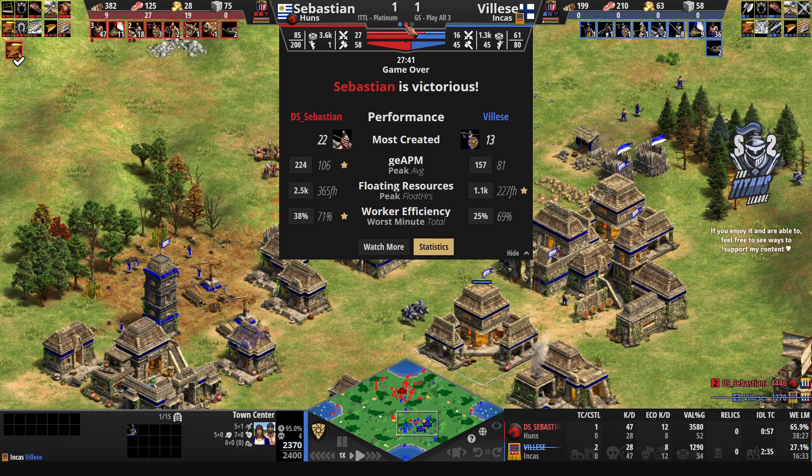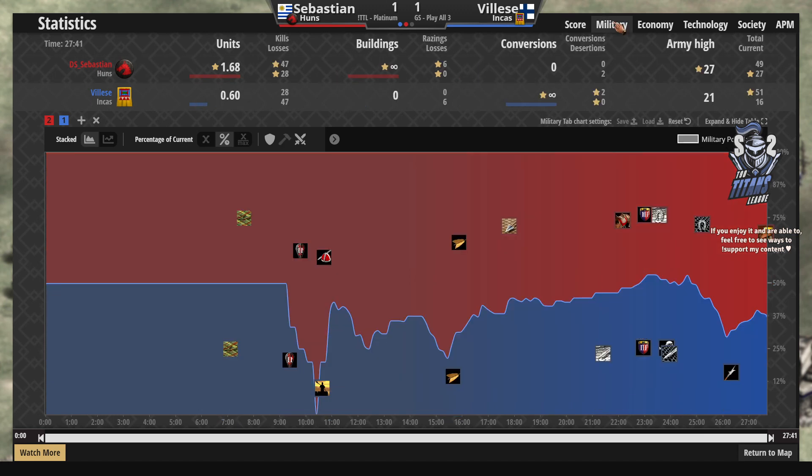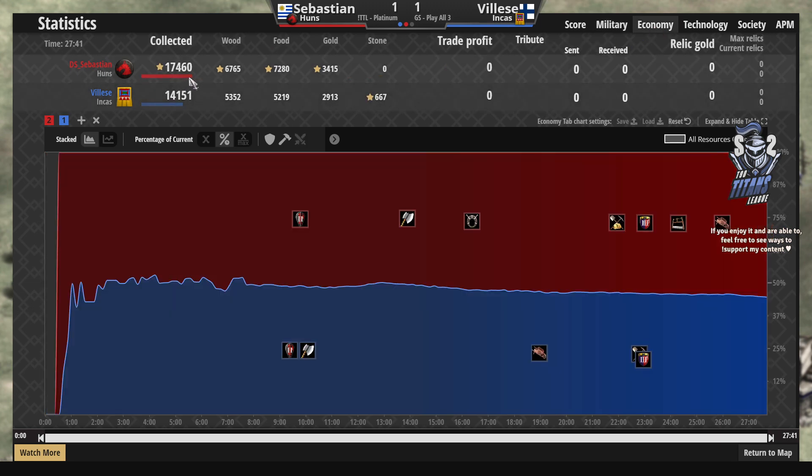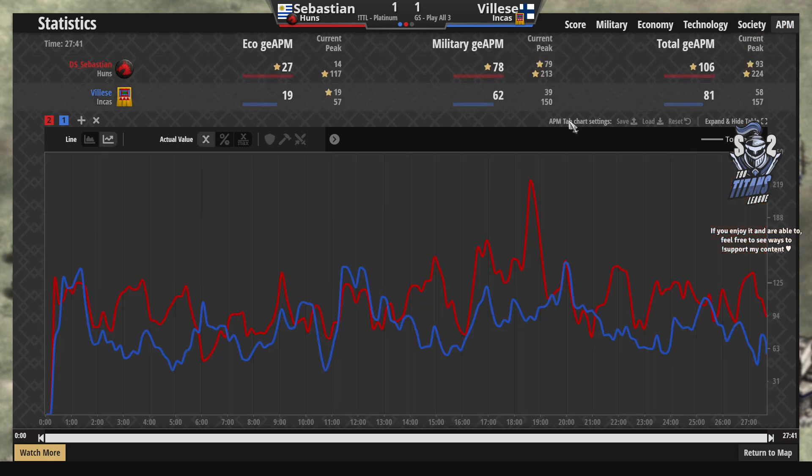So it's going to be one to one, and game number three is going to define who wins the series. For the achievements: a stronger KD for Sebastien by a lot, a stronger economy for Sebastien collecting about 3,300 extra resources, a stronger villager max count for Sebastien — he lost three villagers and four fishing ships throughout the game, still on a higher total fish and ship count compared to Vileza. Vileza on the other hand lost 12 villagers.